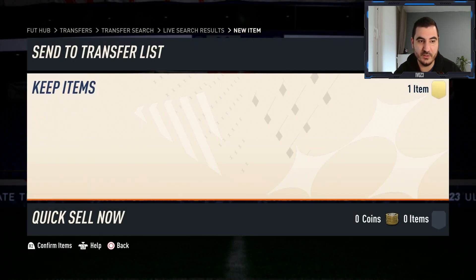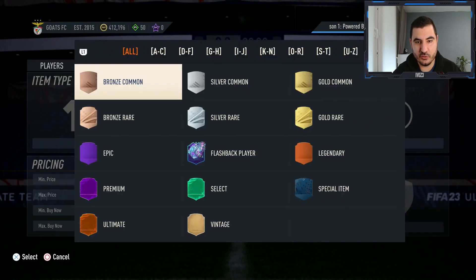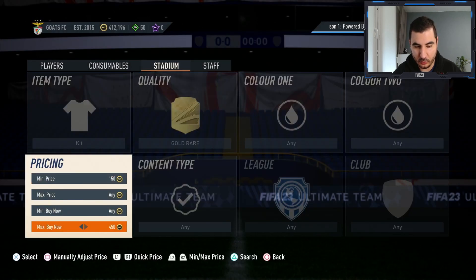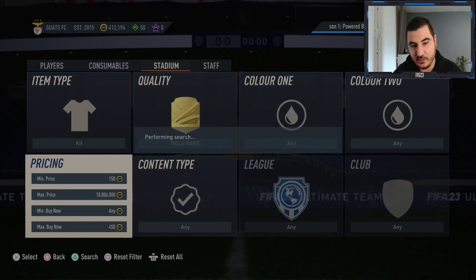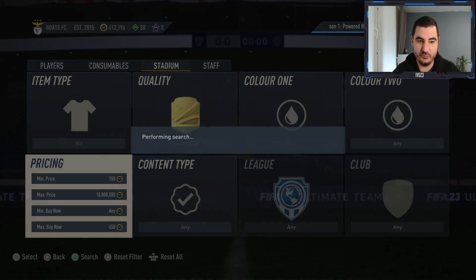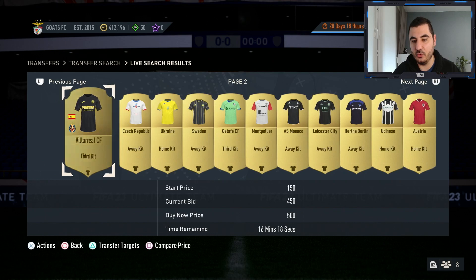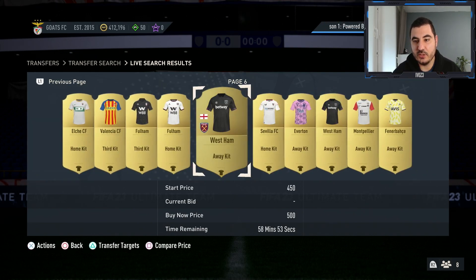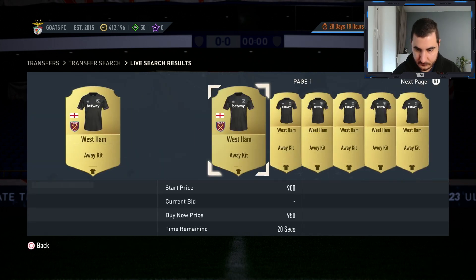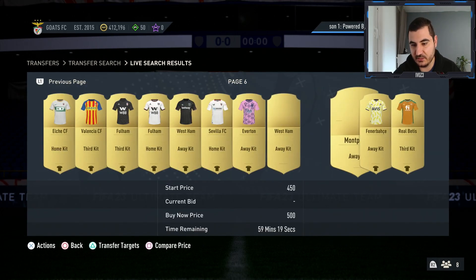You can also look at gold rare kits, which discard for 485 coins — so if you get them for under 450 you can make coins. Some kits can pop up for 200 coins. I suggest setting the max price to 500 coins, going to the 59-minute mark, and checking every kit listed there. For example, the West Ham kit you can get for 500 and flip for 600-700 coins.